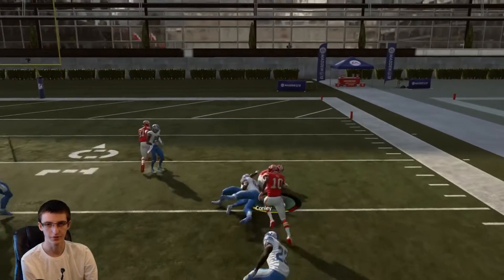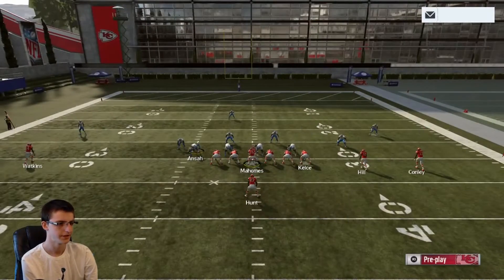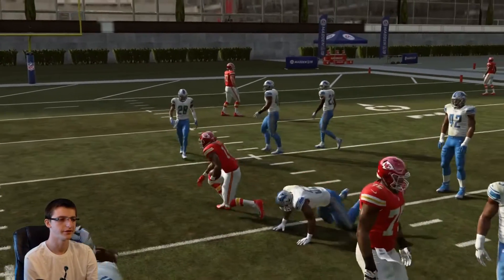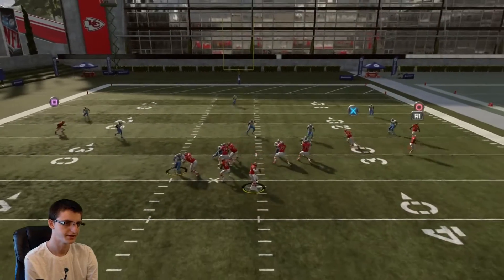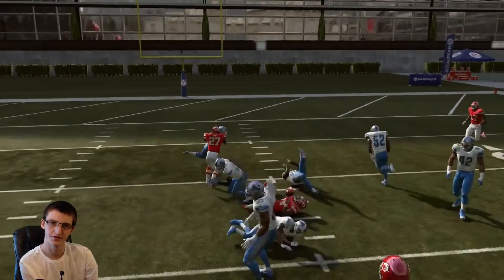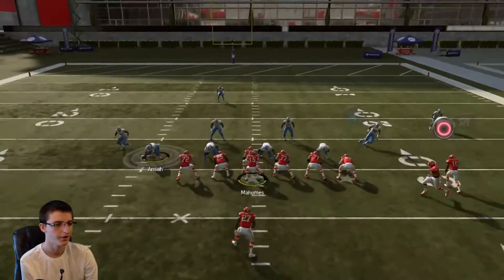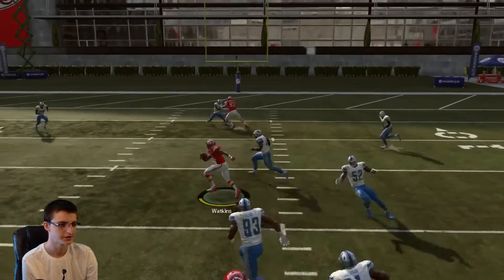It doesn't take long, and you're not going to get blitzed — but if you do get blitzed, you have plenty of hot reads to go to. You have the end underneath and the post over the top. Not to mention, the in route and post pull up both of the hook zones, making that trail route even easier to throw. I probably should have mentioned that sooner, but it pulls up both hook zones — there's so much reliability in one play.